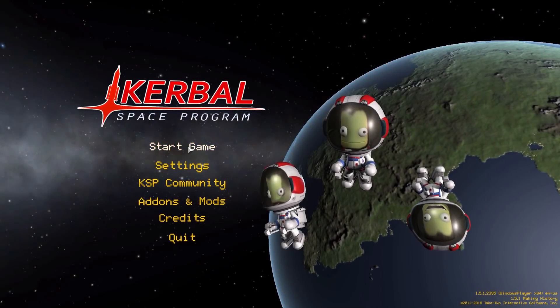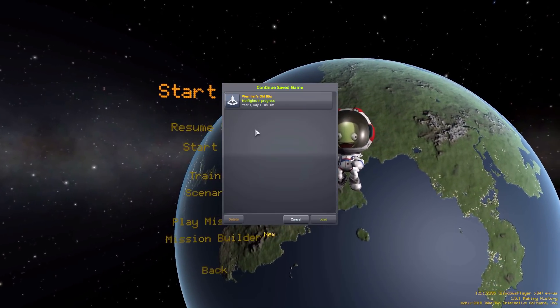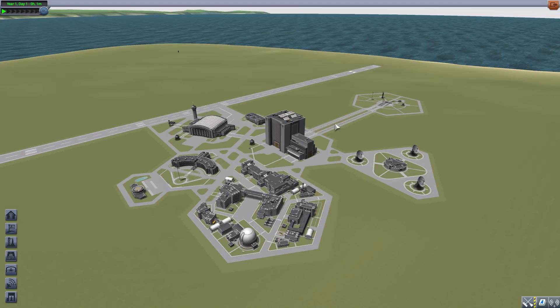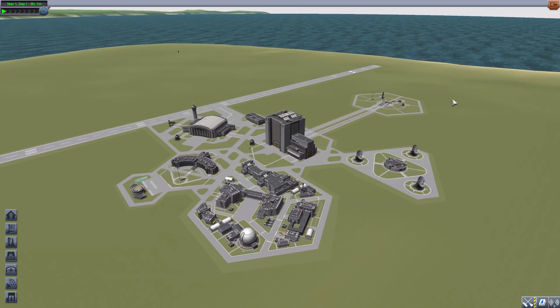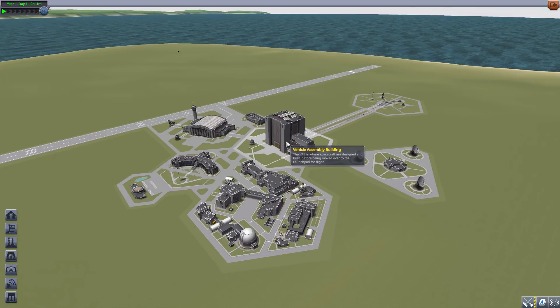Hello everyone and welcome back to Kutabo Space Program, where today we are having a look at the Earners Old Bits mod, released by forum user teak-de-leak-dreaming. What this piece of work adds into the game is a series of parts to let you build World War II era German rockets such as the V2, which is pretty cool. I've always had a fascination with rockets like that, and this mod also includes some of the more interesting experimental designs they were working on.